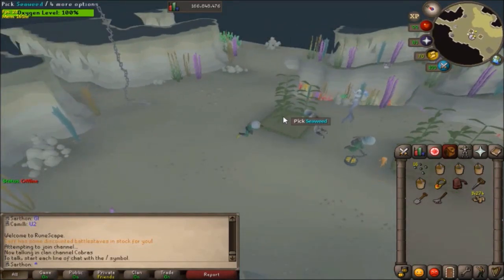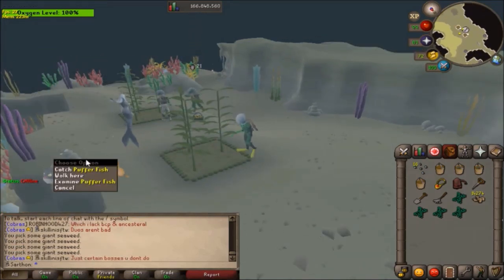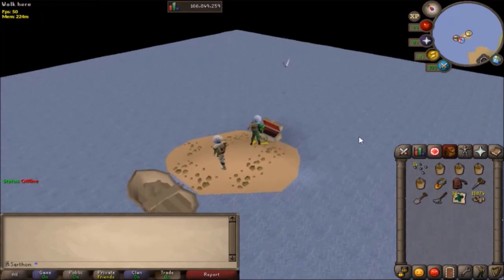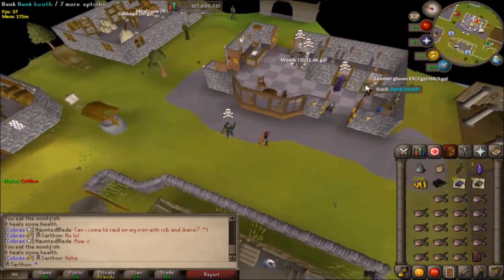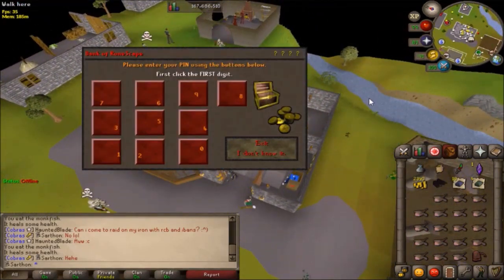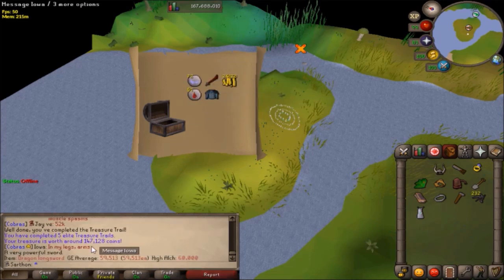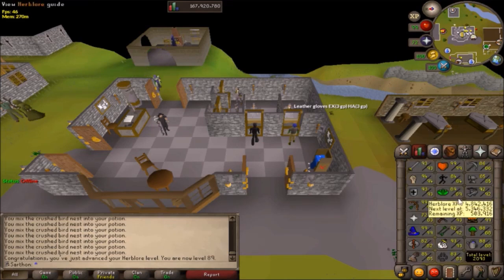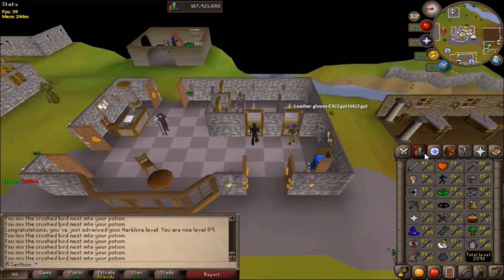The seaweed is here! I got 33 giant seaweed, which is really good - that's about 198 soda ash, so I highly recommend it. I finally got black dragonhide vambraces from a dust devil task, which means I'll be able to complete my elite clue. Elite clue gave 147k - not that bad! Got some herbs too. Once I get 90 herblore, that unlocks me to make overload pluses, which are sick in raids.